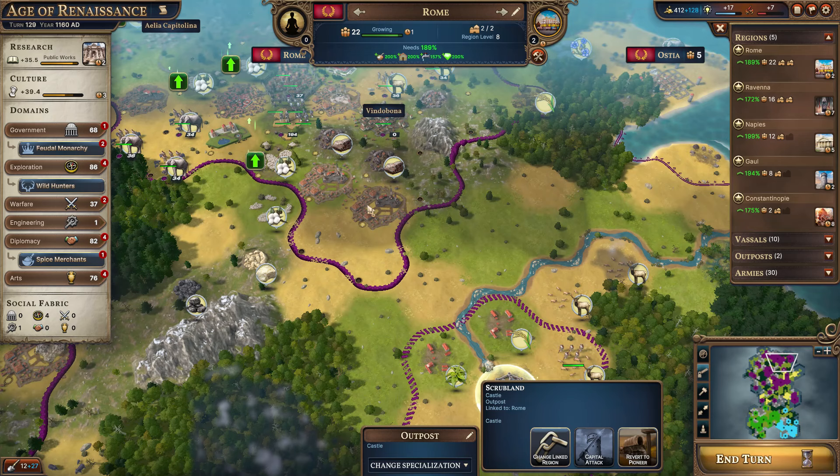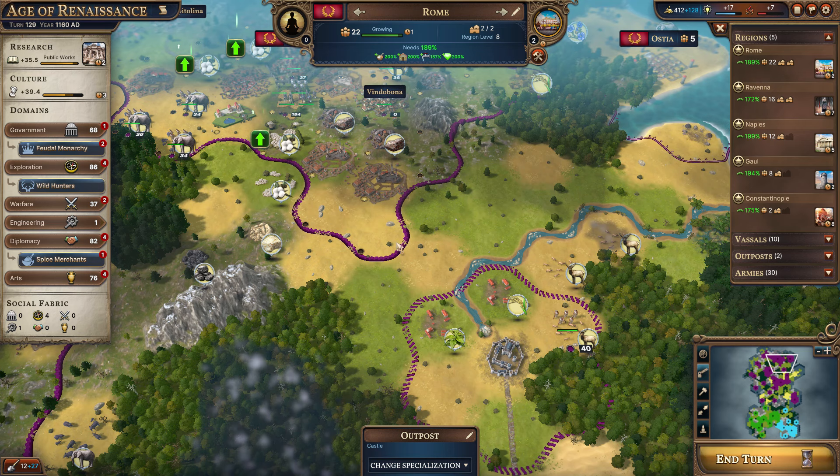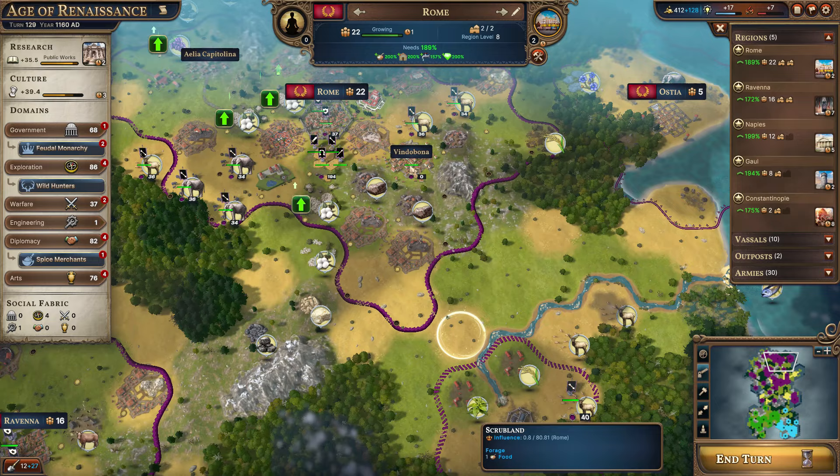Somebody asked about integrating your outposts into an existing city. You can do that — it's a cultural power, same as creating a town, and it's called absorb outposts. The only rules are that it needs to touch the borders of that region. We'd have to get the borders up to here, but it's really not the best location. If we wanted a farming town, this one's clearly the best. We could put the town here, get rid of this outpost, and it would still have the roads connecting.